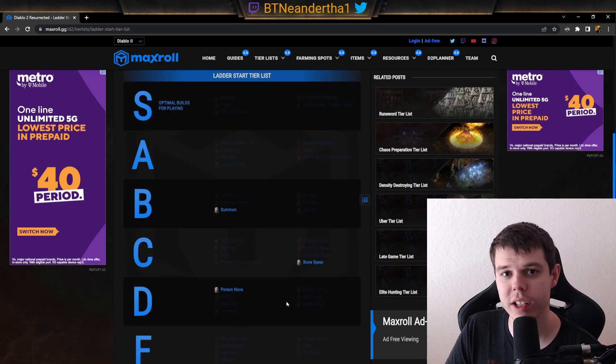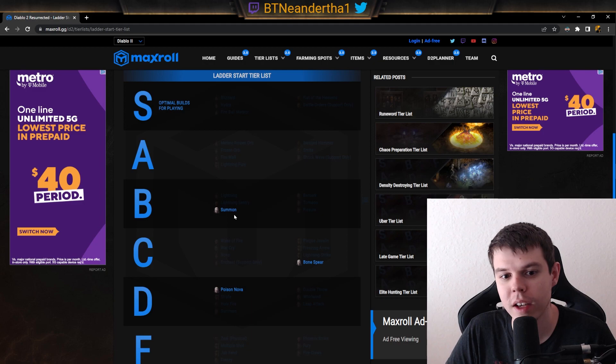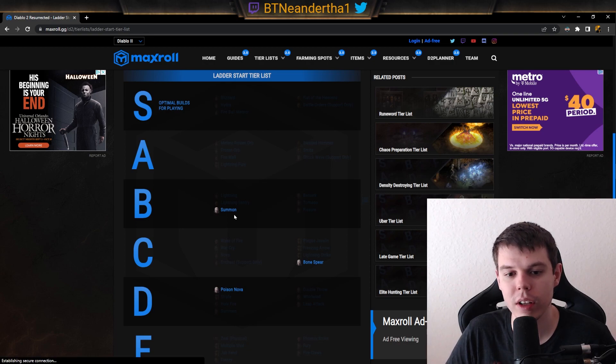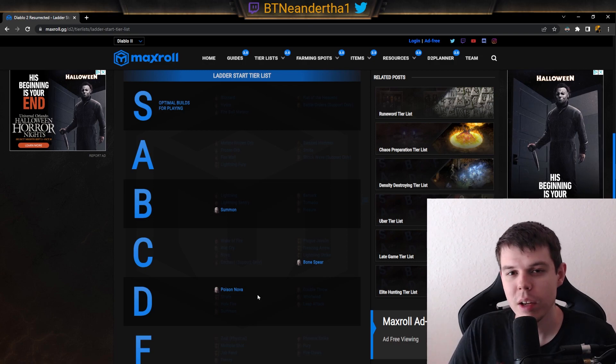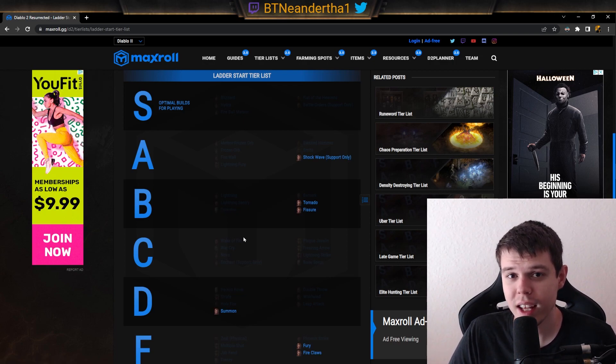With the necromancer, we have three builds listed. Summon necromancer is probably one of the best to start with — you can do the whole game naked, which is fantastic — but it does struggle a little through Normal and you need levels to start doing damage, plus you have curse support. Bone Spear necromancer does magic damage so almost nothing stops you, but it takes a little time since the magic damage from this source is a bit weak. Poison is in D tier because you need minus enemy poison resist to start doing a lot of damage — Death's Web isn't required but definitely increases your damage.